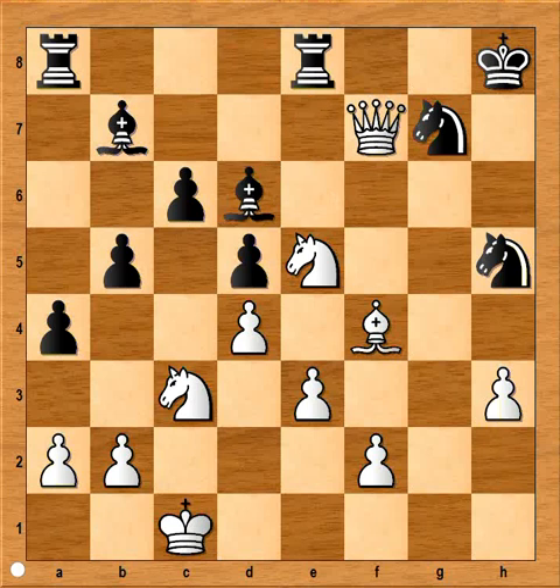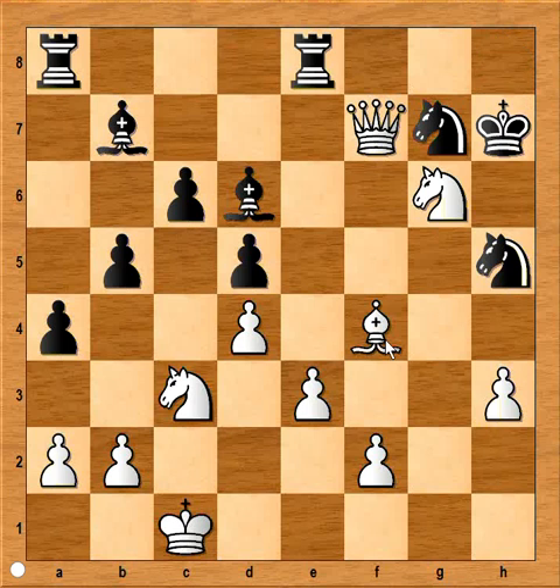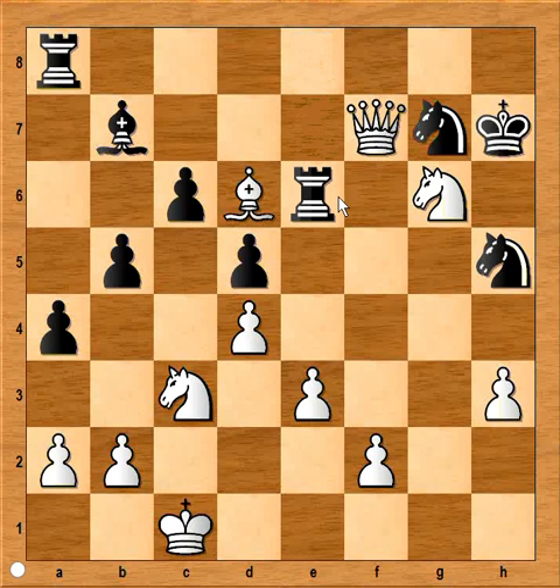How to continue now? Knight to g6, check — discovered attack on the bishop. King to h7. Bishop takes bishop. Rook to e6, forking bishop and knight. How should white continue? Have a look — what would you play?